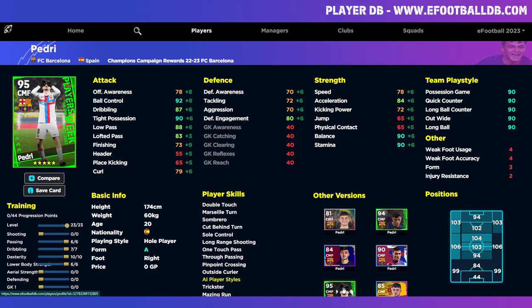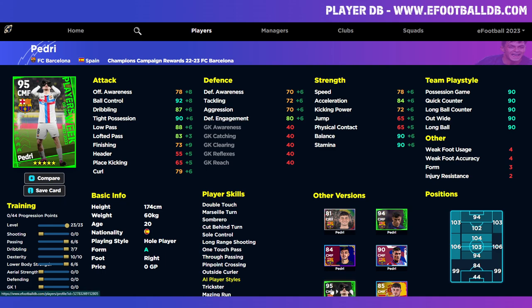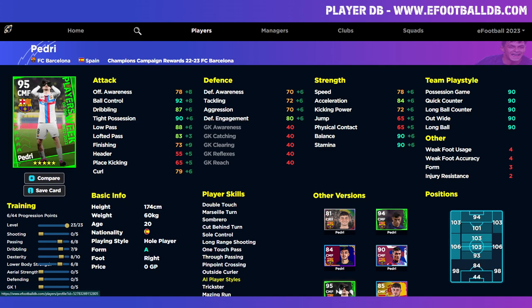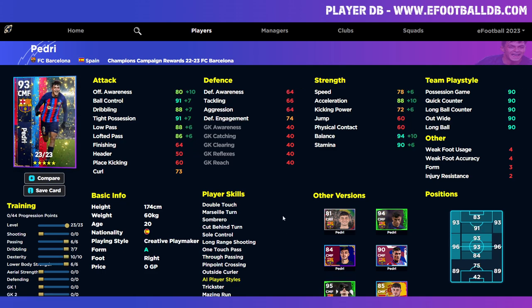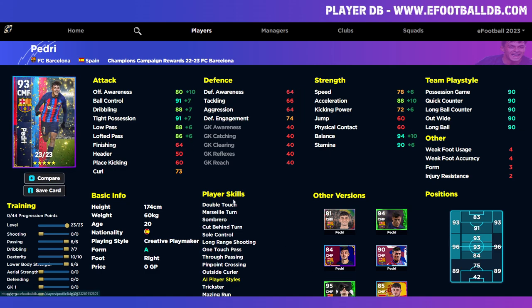Defensively and attacking-wise he's a beast. With this Champions Campaign version, if you reduce dexterity to two and go defensive, you can't get the defensive engagement as high as the Whole Player version — that POTW had 80 defensive engagement. The pace difference of four acceleration on this card as a Creative Playmaker is significant, especially in the midfield, so this card is not too far behind.